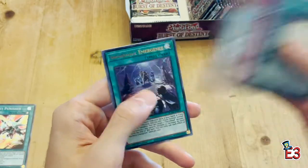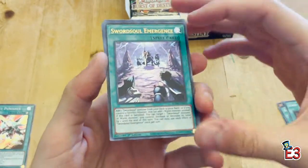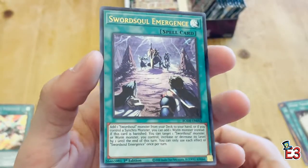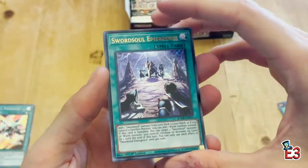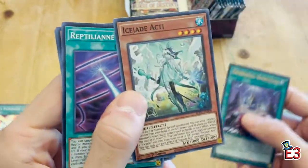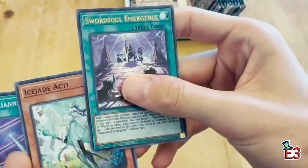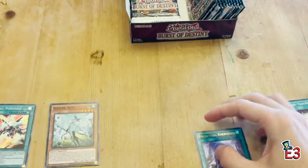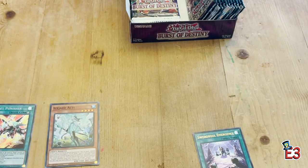Prediction Penguin right off the rip! Second pack — Swordsoul Emergence as our first ultra rare in the box. As mentioned, we're going to be seeing a lot of Swordsoul in this set. We also got an Ice Jade card, so we're going to be seeing those as well.